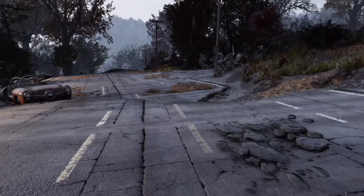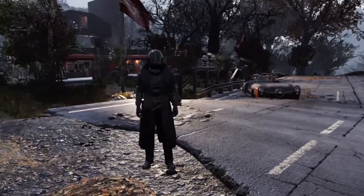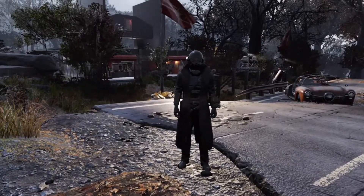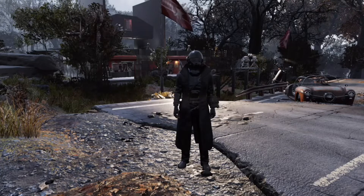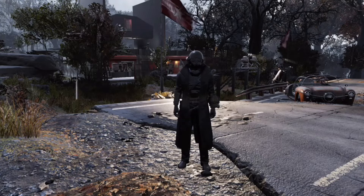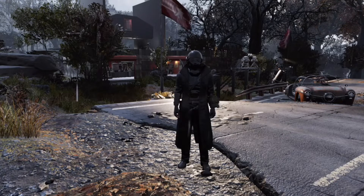Hello guys and welcome back to the Fallout camp build with me, witty87. Today's build is a Tie Fighter with a base. It took me quite a while to build, and also some pieces wouldn't fit underneath the Tie Fighter, which I'm a bit frustrated with, but it's what it is — I did the best I could.